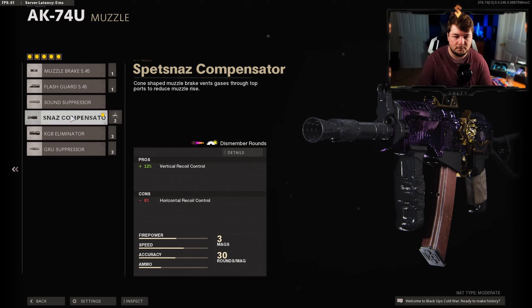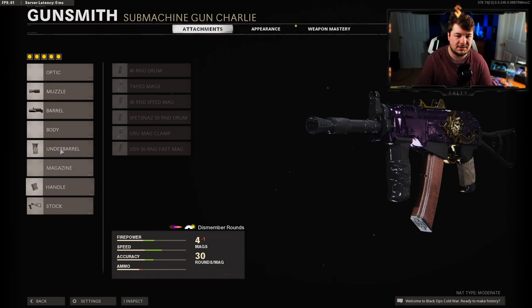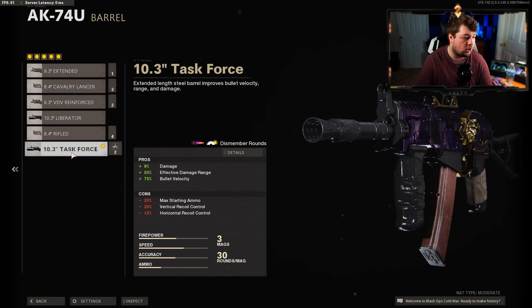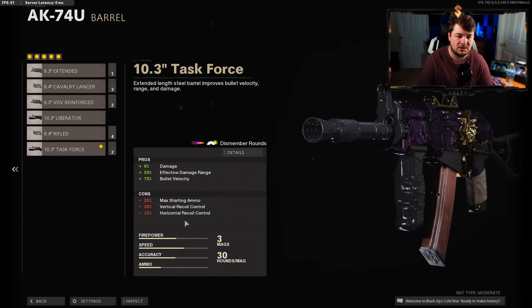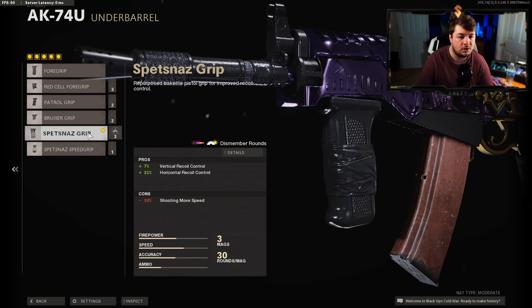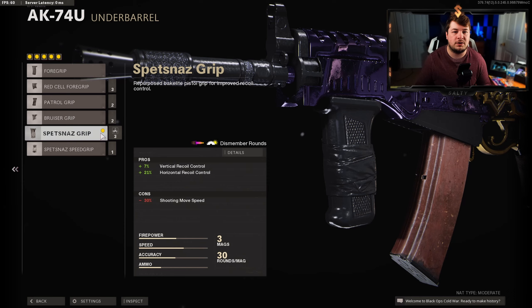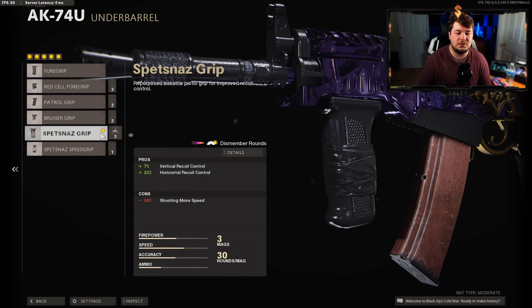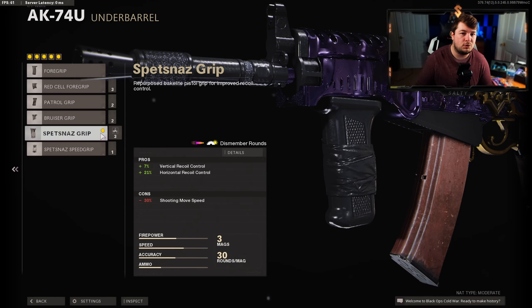The Spetsnaz Compensator gives us 12% vertical recoil control, and this is necessary because I'm using the Task Force Barrel. The Task Force Barrel gives us 8% damage, 50% effective damage range, and 75% bullet velocity, but as you can see in those negatives we are losing some vertical and horizontal recoil control. That's why the compensator is necessary, along with the Spetsnaz Grip which gives 7% vertical and 21% horizontal recoil control.